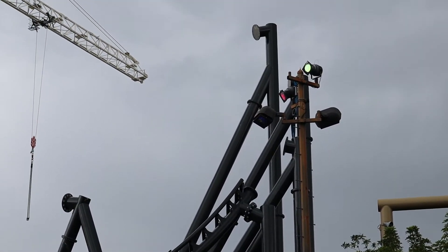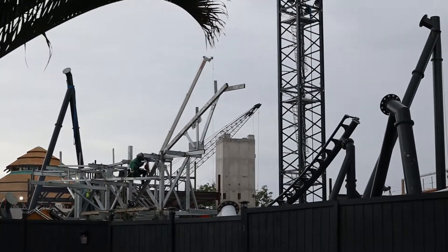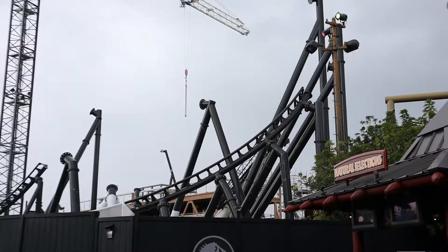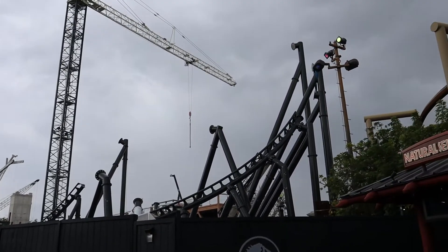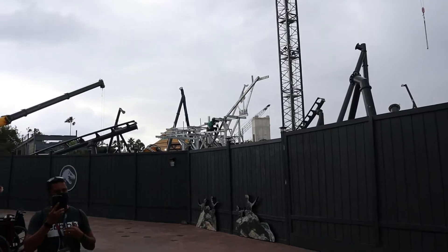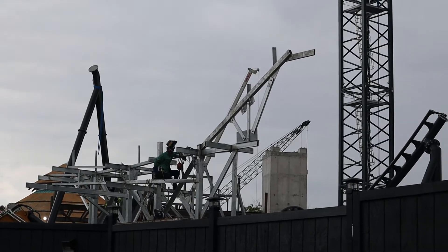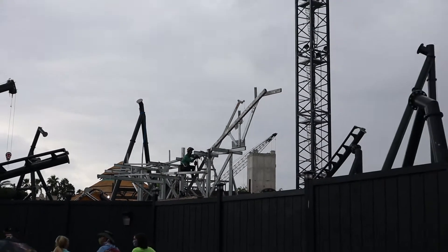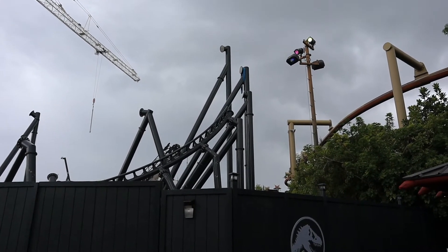We're now over in the Jurassic Park section itself. You can see some more track and supports, and some sort of metal structure going up there. Let me widen out so you guys get a better view. Looks like some sort of turnaround going up there, some sort of metal structure with welding going on right now. There's a piece of track right there that ends — looks like they've got more to go.